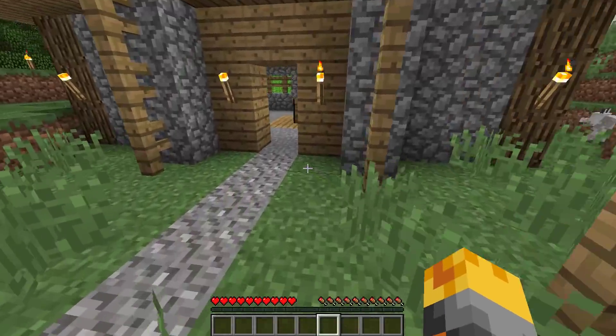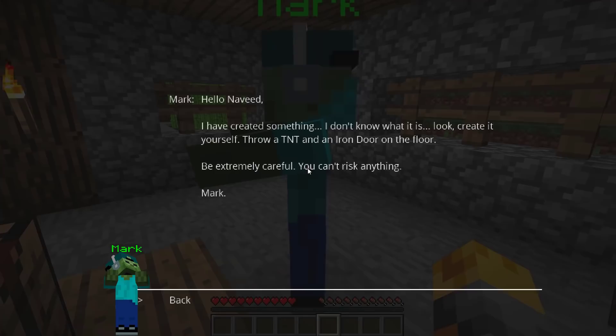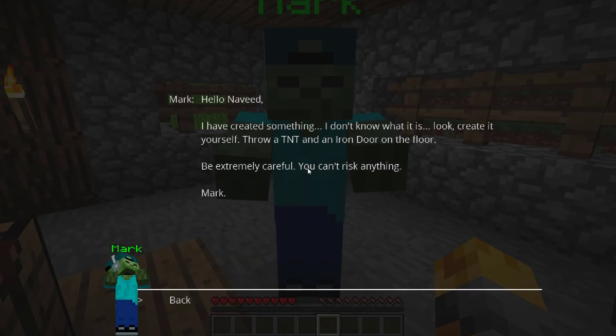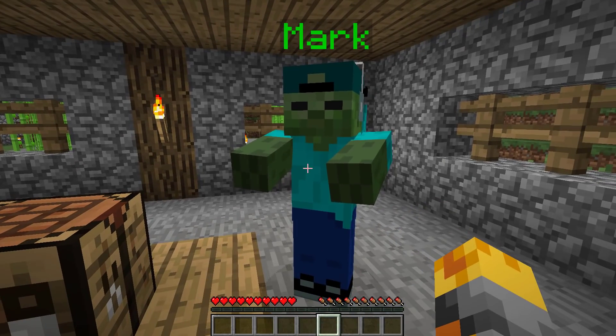Mark, where are you? Wait a minute, I think I see him. Hello Mark, my friendly zombie, what are you doing today? Hello Naveed. I have created something. I don't know what it is. Look, create it yourself - throw a TNT and an iron door on the floor. Be extremely careful, you can't risk anything. Mark, you use this crafting table to create some of the weirdest stuff ever.